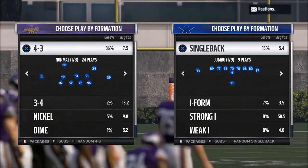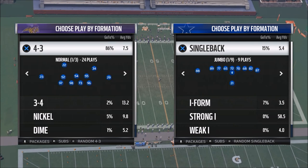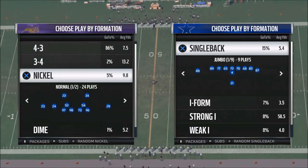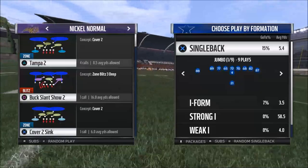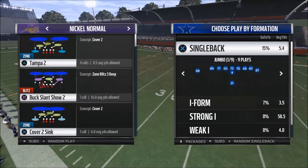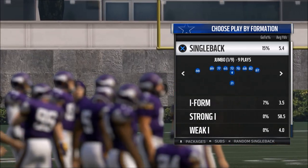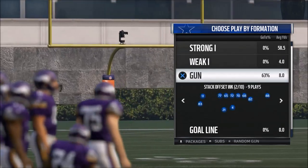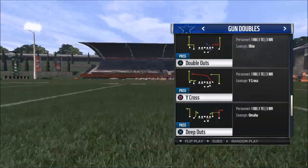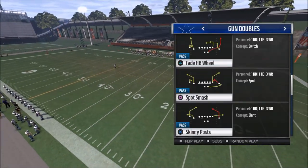Today we're taking a look at stopping this concept of reading defenses in such a way that we make it too difficult. What I'm excited to do is give you some concepts that I think will transcend not just Madden 17, but long-term. We're going to use the Minnesota Vikings defense, which is the best defense in the game. We're going to use a random play — we'll go to doubles in the Atlanta Falcons playbook — and go with this fade halfback wheel play.